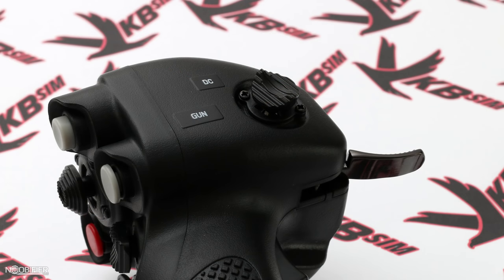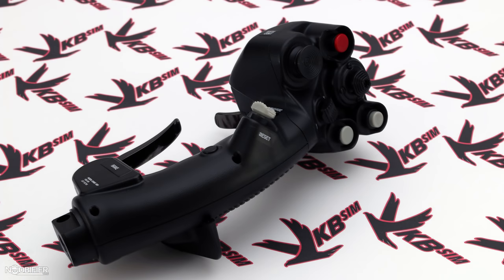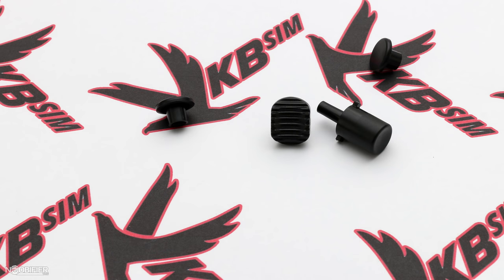The MCG Pro has 24 individual buttons, a total of two analog mini sticks, an analog metal brake lever, a dual stage trigger, and a metal flip trigger. Some of the buttons have optional caps allowing you to choose grey or black.